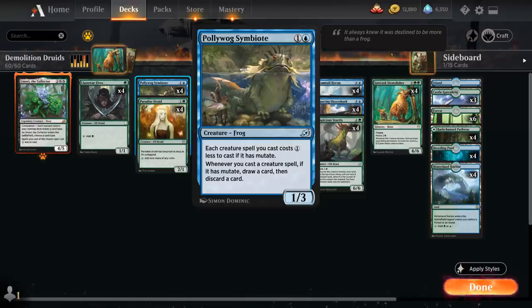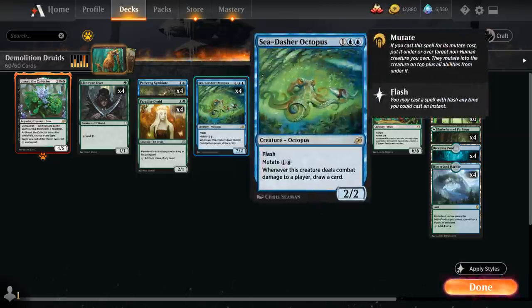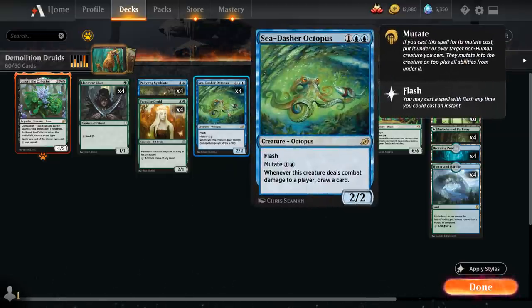We also have the full playset of Pollywog Symbiote — two mana for a 1/3 frog. Each creature spell we cast costs one generic mana less to cast if it has mutate, and that also includes mutate costs. Whenever we cast a creature spell with mutate, we get to draw a card and then discard a card, which can help us find more mutate creatures.